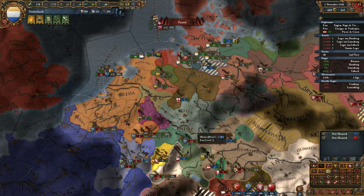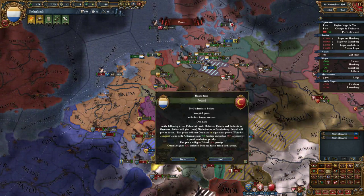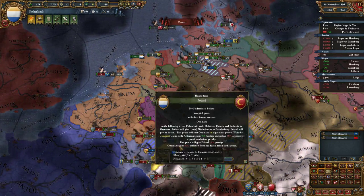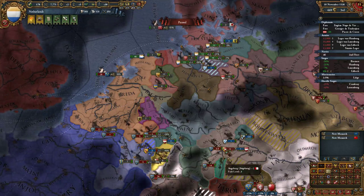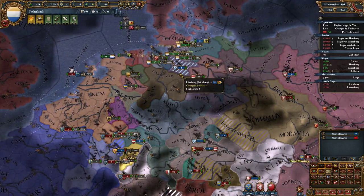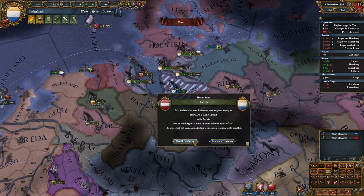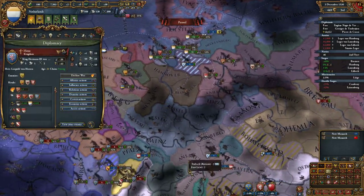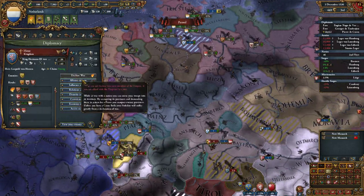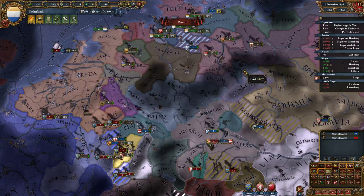We have one policy to pick that gives us another diplomat and lower envoy time, but we'll skip that - we don't really need it. France is probably going to take these provinces for now; I'll try to get them back later. Poland has accepted peace with the Ottomans, so we're out of that war. Now let's hope this Hanseatic war is fast. I would reduce their total troops by 18,000.